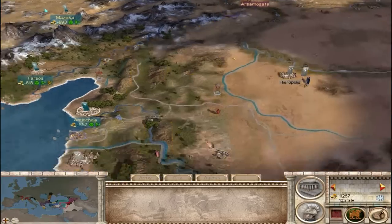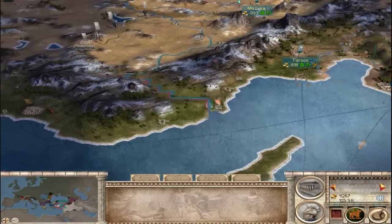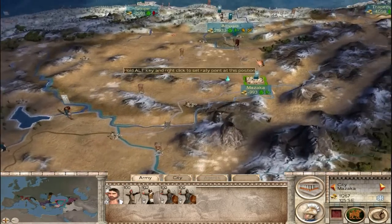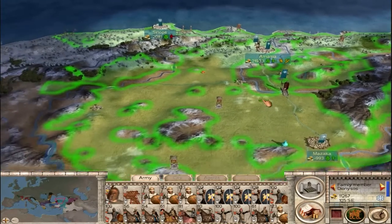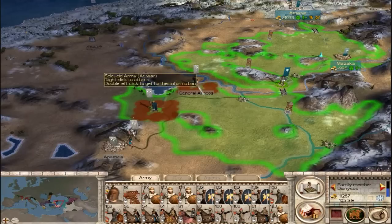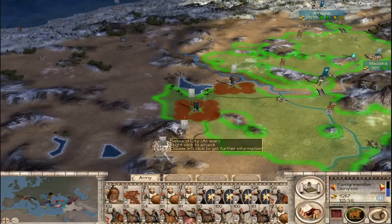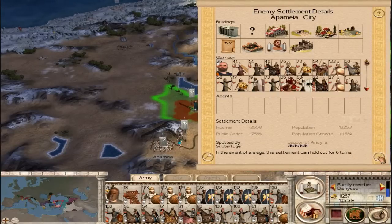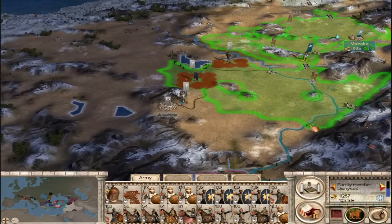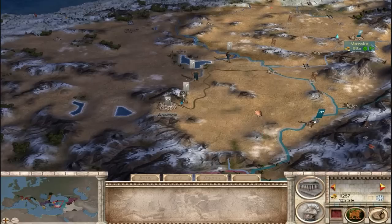The Seleucids are maybe making a move on Antioch here soon — we'll see. We've got a pretty decent defensive army there. I'm not going to say I can hold out against anything, but it will take a pretty determined assault to take that from me. Let's go ahead and move our army down this way. I'll move right here, right outside of their territory but a little closer range-wise to their city.